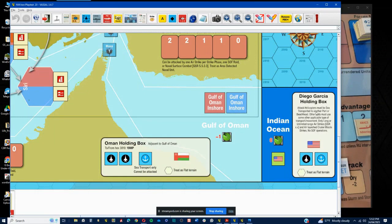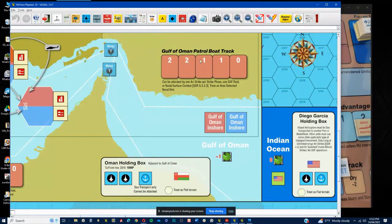All of the naval forces start out in the Diego Garcia box. The US starts with three carriers, a couple of amphibs, and a surface action group. You can move into the Indian Ocean and then into the Gulf of Oman. The Iranians have patrol boats — basically a lot of annoying little gnats that drift around and cause problems when you're trying to move from the Gulf of Oman to the inshore boxes. There's a contested sea move roll that will occur, applying a DRM, and a marker will be placed here. You have the opportunity to reduce it via airstrikes, and using naval aircraft will provide some positive DRMs.